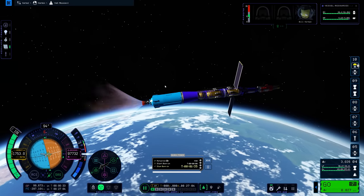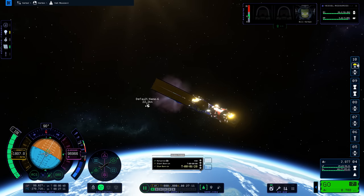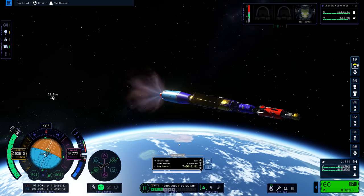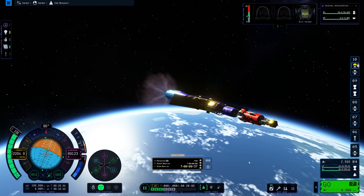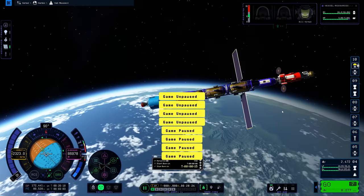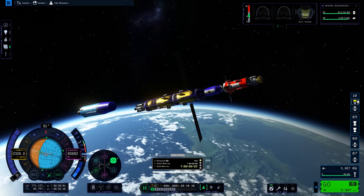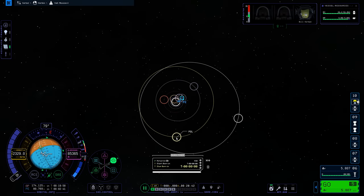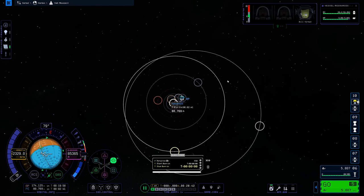The only way I could fix the spin was intermittently stopping my burn, initiating non-physics time warp to lock the vessel in place, and then just starting the burn again. As you can see, it's already started to spin again. Really, really weird. But, as you can see, we are about to circularise around Kerbin. I wanted to give myself the best possible chance of doing this mission successfully, so I'm ending up just circularising with my upper stage, so it's going to get left as space debris. We can destroy it in KSP2 - it's fine.